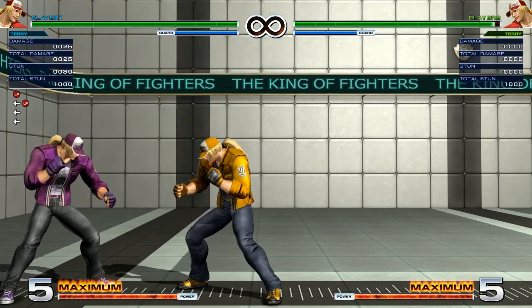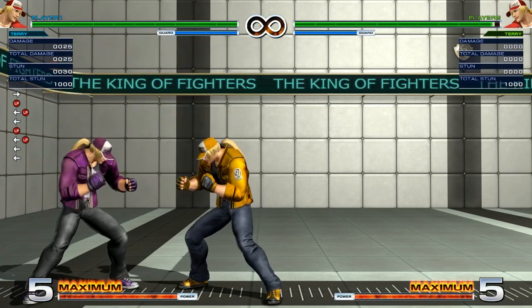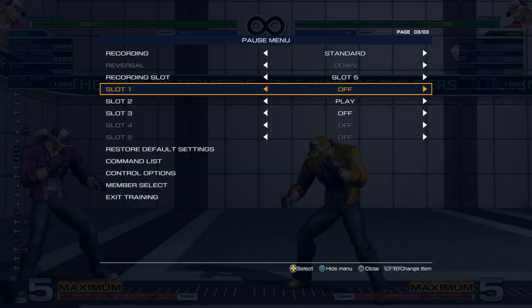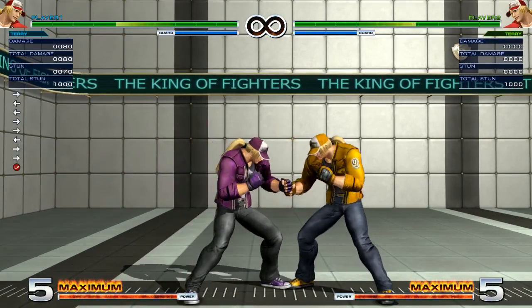So there you go — anti-air A. It's better to use this one because it's a little bit faster. You don't need a lot of reaction or commitment compared to other buttons like far D, far C, and things like that. So if they're really up in your face and hopping into you, this is the button you would use. If it gets a full jump in, you might want to use a different button instead.